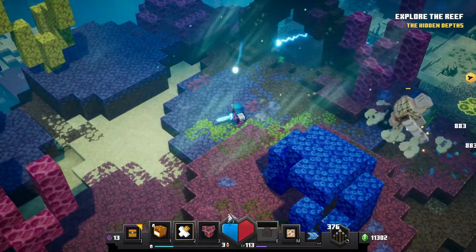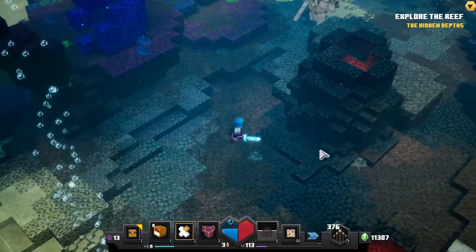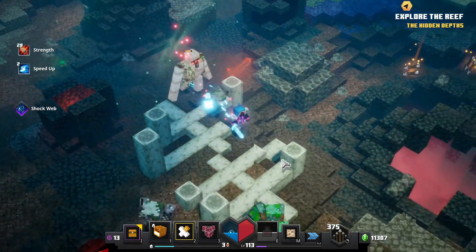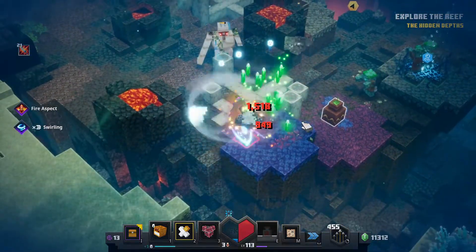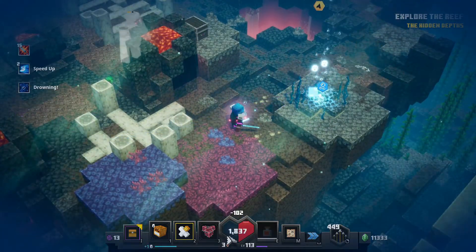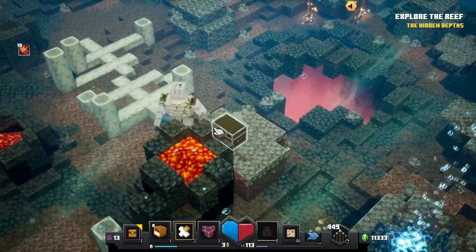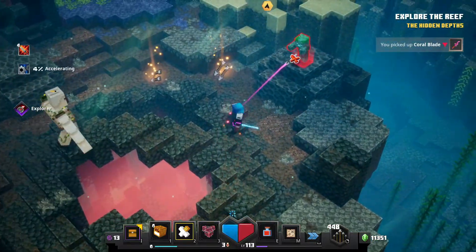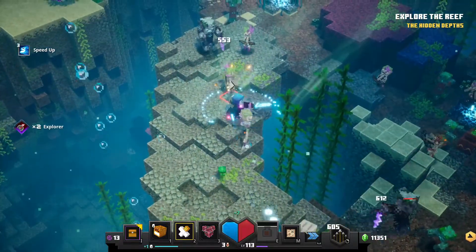I wanted to test what happens if I fully run out of oxygen - do I immediately die or does it slowly take damage? It does slowly take damage, good to know. There's another chest over here and my oxygen is almost out, but I have some bubbles if I need to refill. Let's grab some oxygen and this chest. Getting a lot of coral blades but they're not really the best.